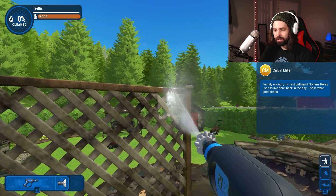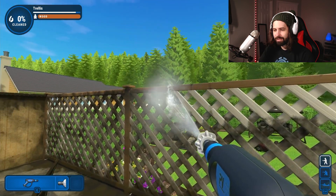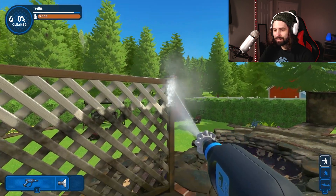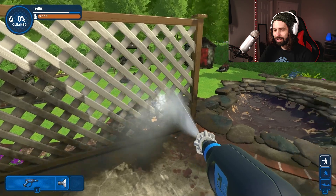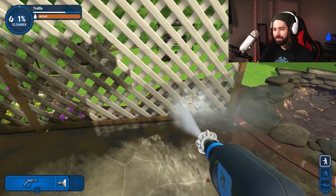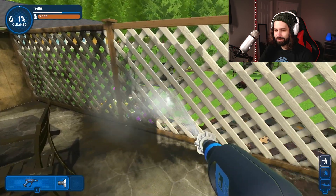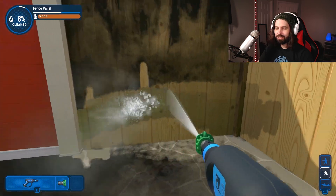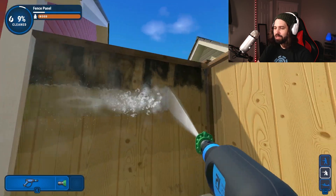My dad had me do this when I was a kid — I know how to do this. Lost some pressure but it's wider. This place is so dirty. I'm Mr. Clean in it. I wish it was this easy to make this dirty world clean. I'm really liking the green nozzle — it feels like a very good medium.